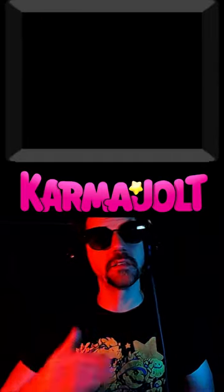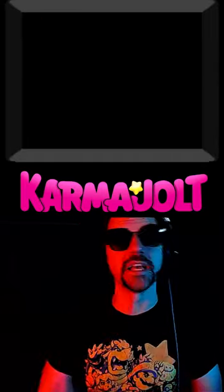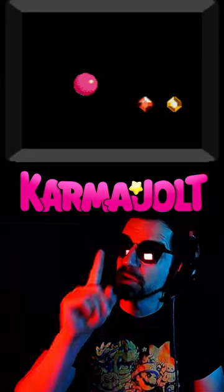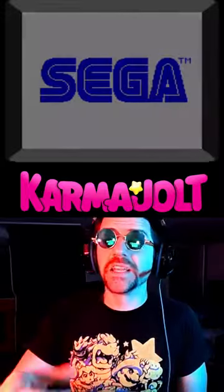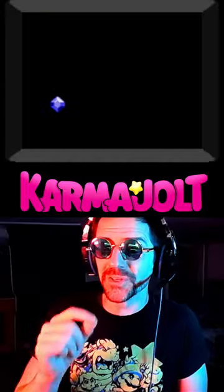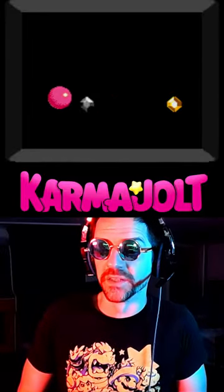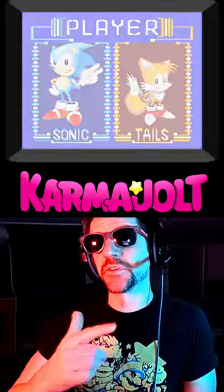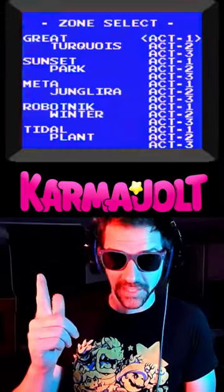Like a lot of Sonic games, this one has a level select code, and it even involves an element of timing, although it's not nearly as picky as the one in Sonic 3, and it happens on this screen. On the opening screen, just after the Sega, hold UP on the D-pad, then before Knuckles collects the third Chaos Emerald, you're gonna hit the start button, and you'll hear that sound effect if you do it right. After you select your character, you will go straight to the level select screen.